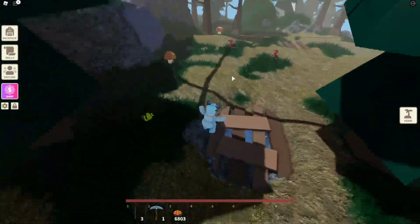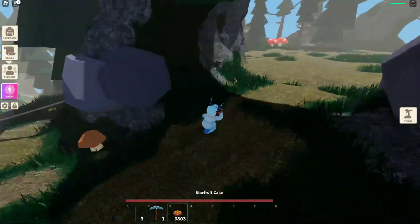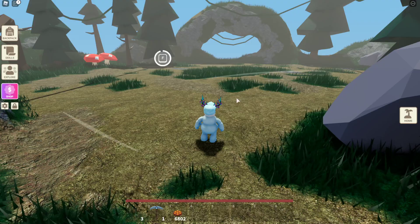So we've got more Wizards around here. Looks like they're protecting the general area. This looks like an area for a boss — and it is. So we're going to fight him here.